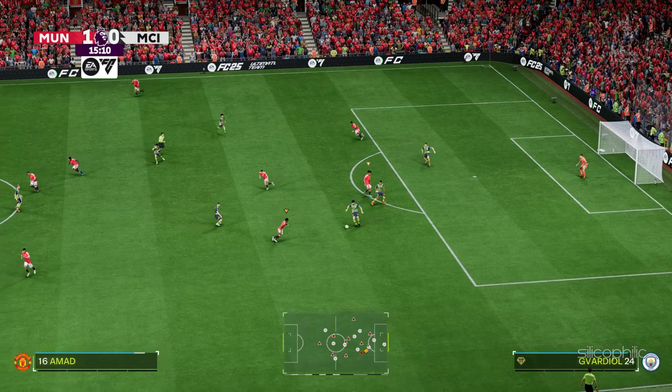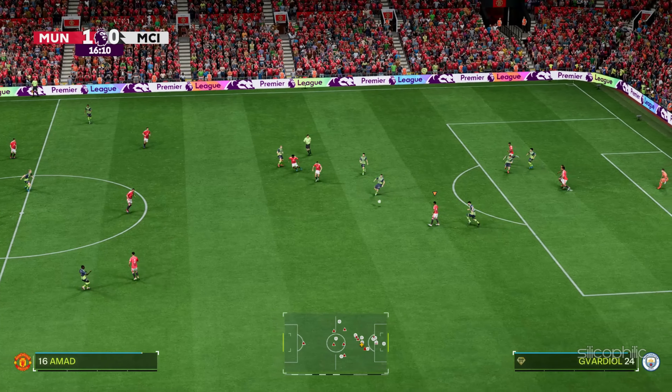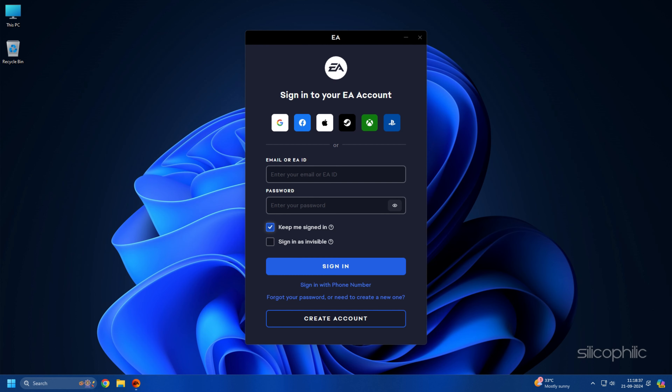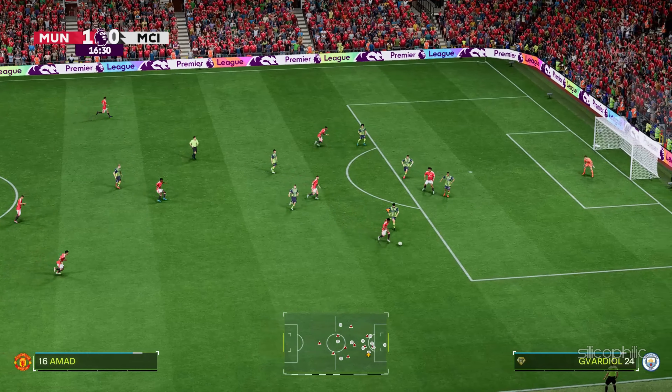Method 7: Log out of your EA account and log in again. The next thing you can try is log out of your EA account and then log in again. To do that, click on your profile icon at the top right corner of the EA app homepage and select the log out option. Then wait for some time and log in with your account credentials. Launch the game and check.